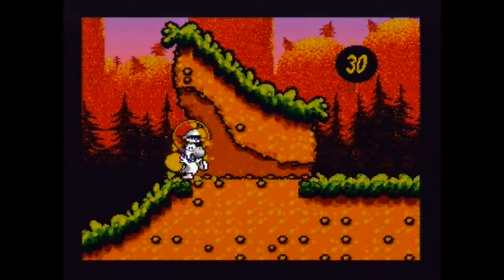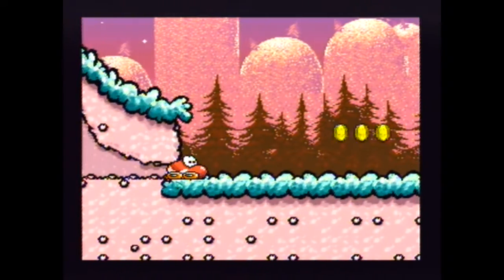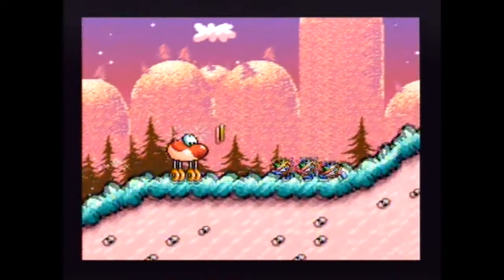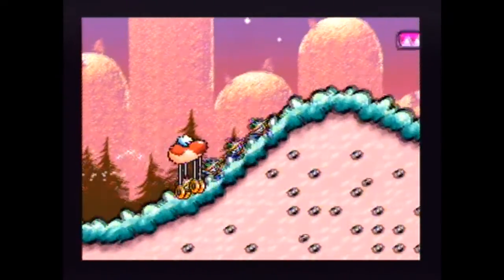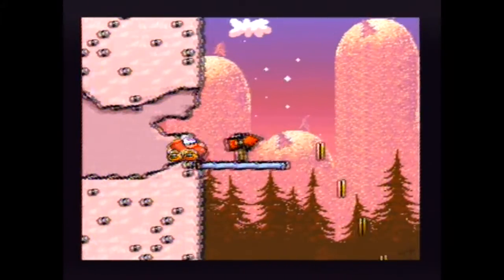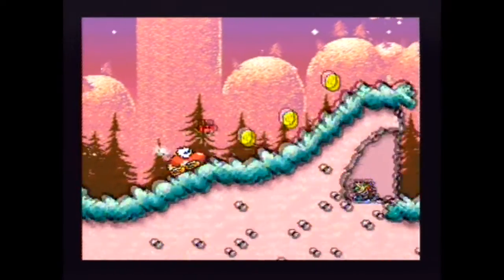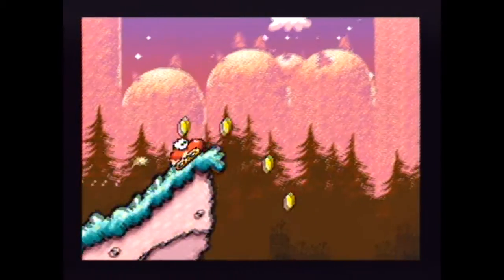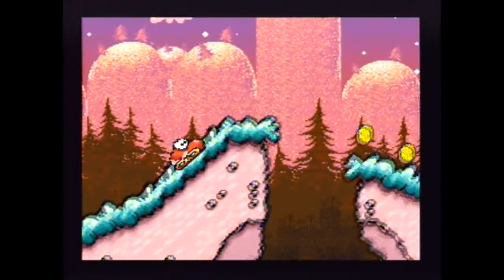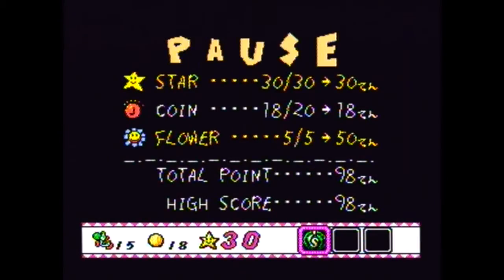And here we have our last transformation — or transformation variant — just the car, which can do that. Kinda silly. Do we have anything here? Apparently there's something down there. Yeah, you don't see the car too often. I think there must be one more level.